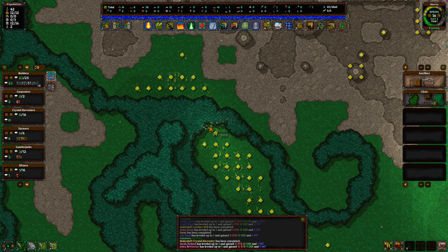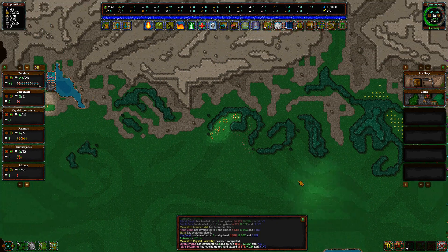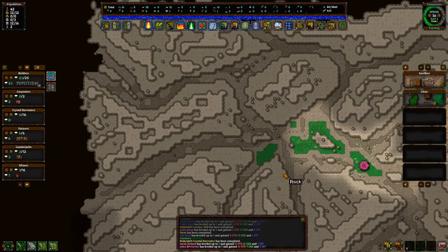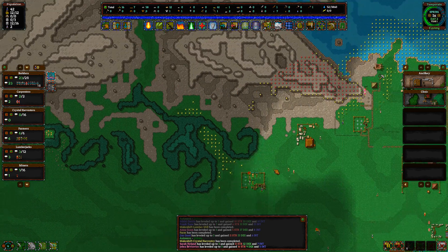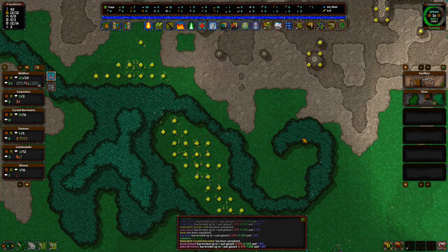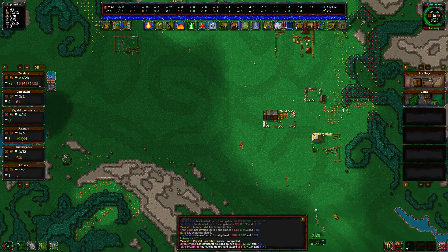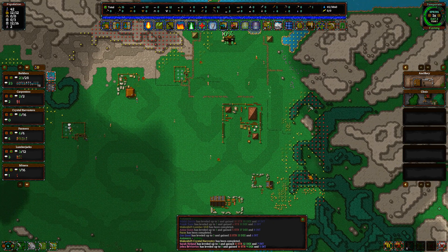Wood is an unlimited resource while rocks are limited. You can technically get infinite rocks but it's much slower than getting infinite wood. I think what we're going to want to do is clear out all these trees. Once we get a better surplus of wood, I'll have them harvest this section of trees instead of this section of trees.